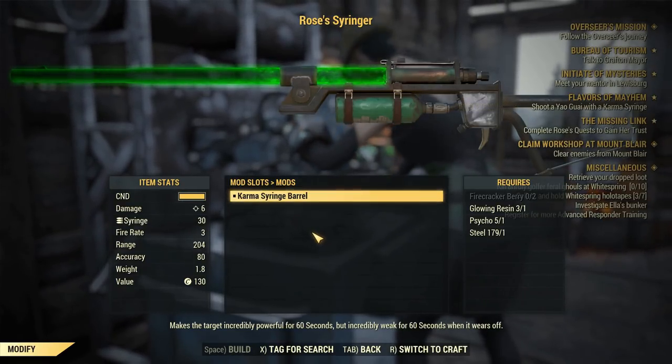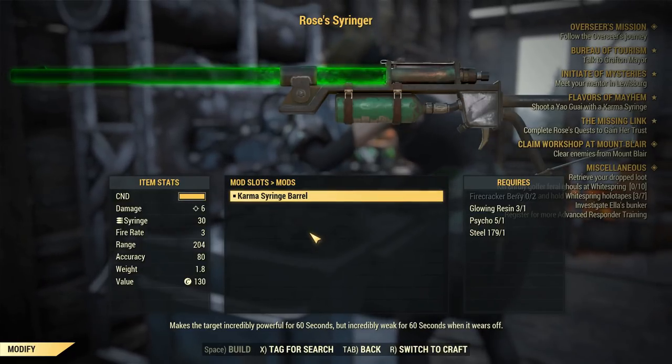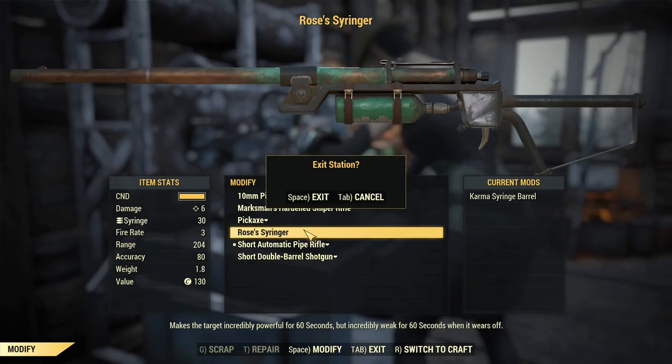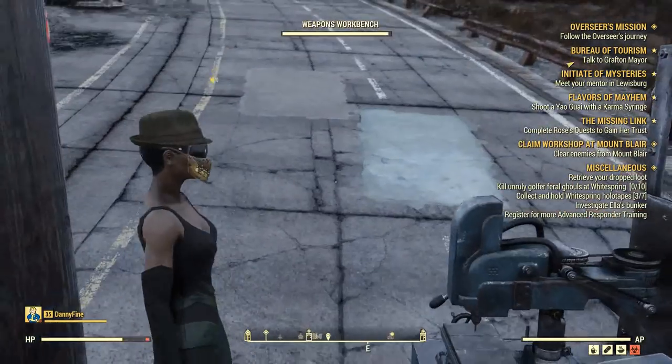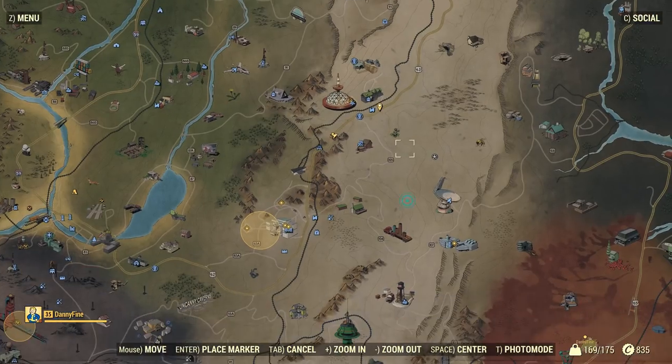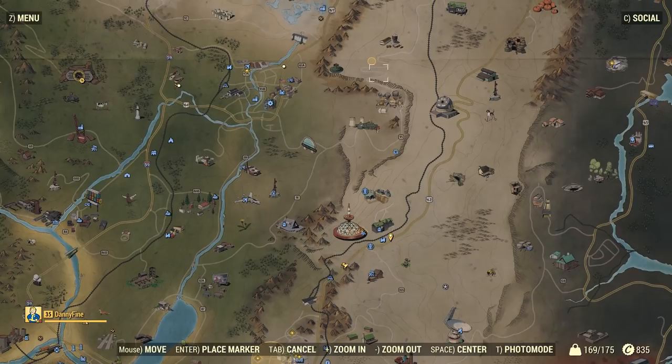You will receive a mission update. Rose basically asks you to use the syringer to shoot a bear. They are called Wow Gwai in Fallout.